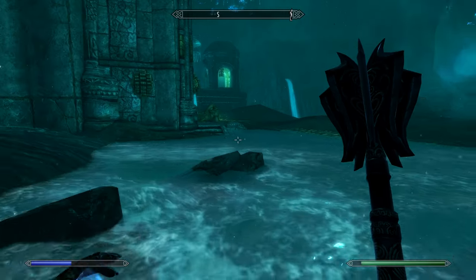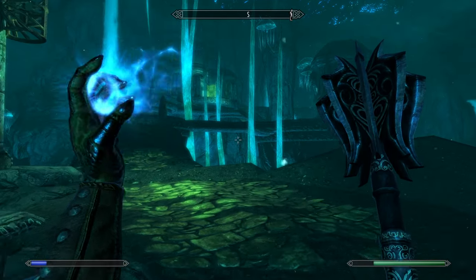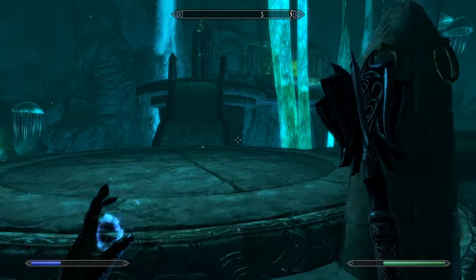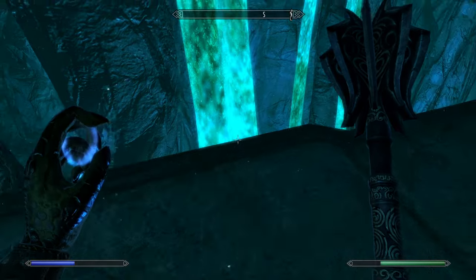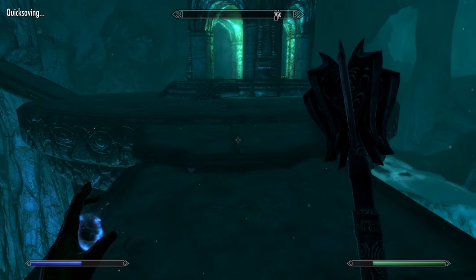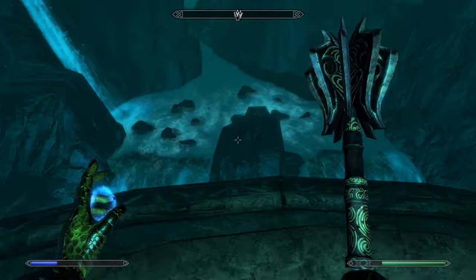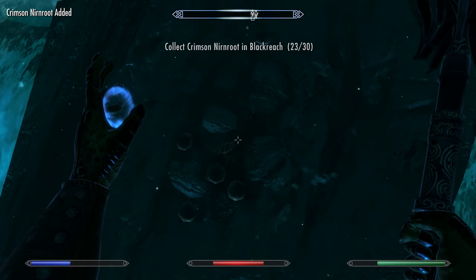Just kidding. Alright, we already checked this place out. I just want to grab that Crimson Nirnroot - I'm pretty sure there's more down here, but there's really not much more than 30. Look at those things, they're moving! What the heck? This is where we gotta whirlwind sprint off to get this one. Oh! I almost missed it, not gonna lie. Ouch. We're fine.